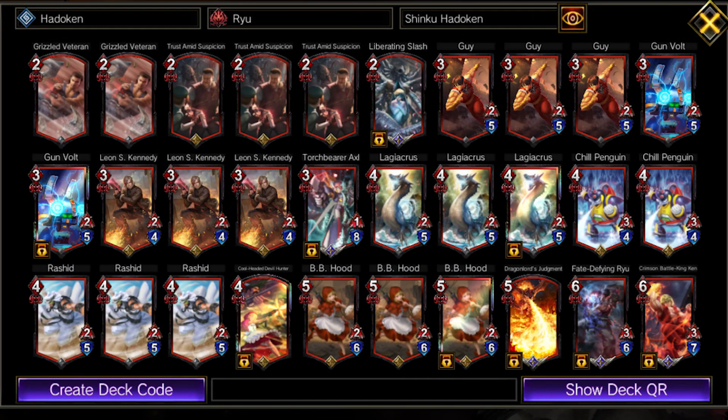Speaking of action cards, let's take a look at decks where Chill Penguin does best. No doubt you've seen him used to great effect in Shinkou, Hadouken, Ryu. Other growth units like Rashid and Thunderslime are great buddies for our penguin — not only leveling him up but having the potential to grow themselves. You'll also see some of the direct damage actions we mentioned, and Grizzled Veteran and Liberating Slash are also solid choices.